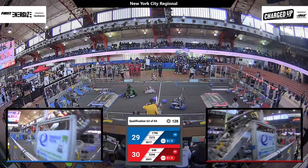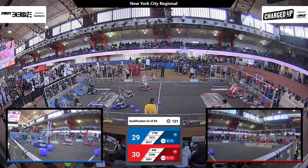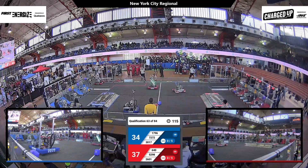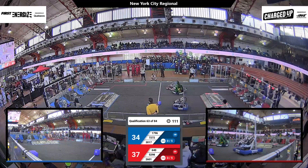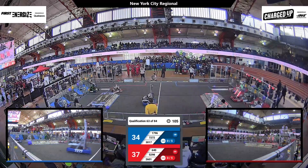Team 7272, the Envirobots, looking to pick up a cube for their alliance. Team 2601 zooming with a cone for their alliance, knocking a cube into their inner grid at the same time, and placing a cone into a co-op grid. Team 5298, the E-Tech Chargers, at the double substation portals picking up a cone. 3017, the Patriots, picking up a cube for their alliance.